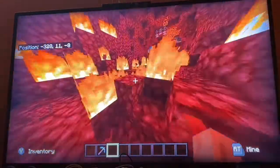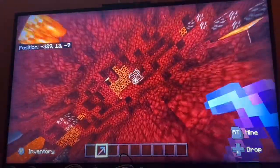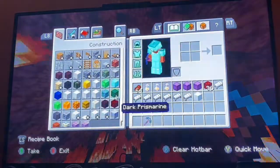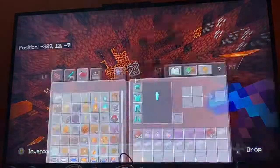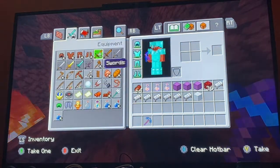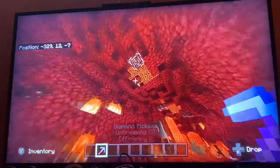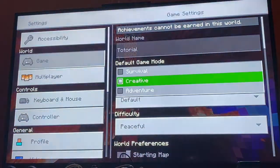This block is actually not called netherite — it's called ancient debris. You need four ancient debris to make netherite. Put the four ancient debris in a furnace, smelt it into netherite scrap, then craft that netherite scrap with four gold ingots to make a netherite ingot. To apply the netherite ingot to your diamond sword or other gear, you need a smithing table — it's crafted like a regular crafting table but with two iron ingots on top instead of two flints.